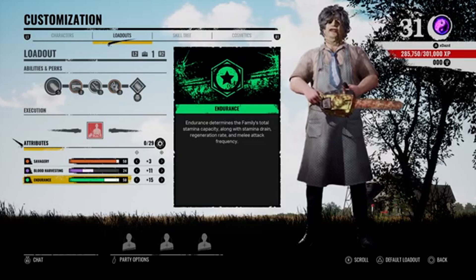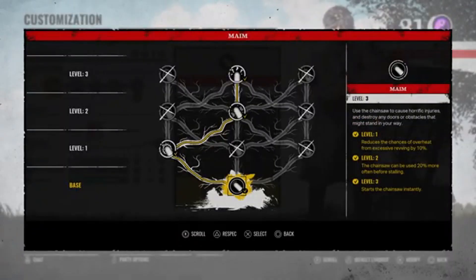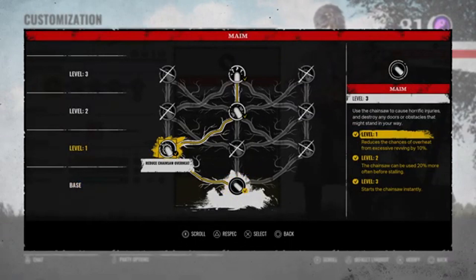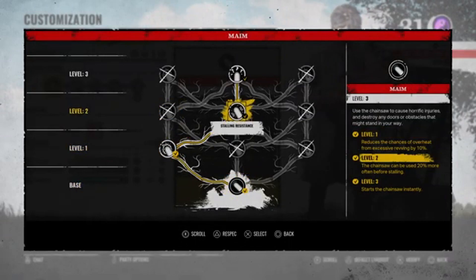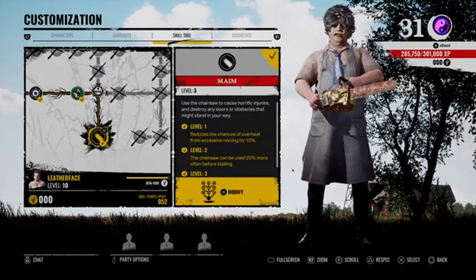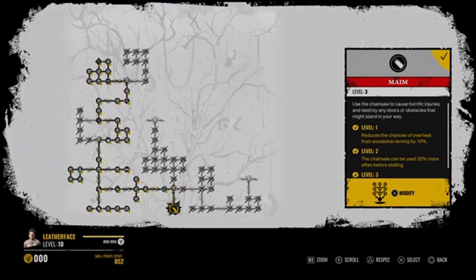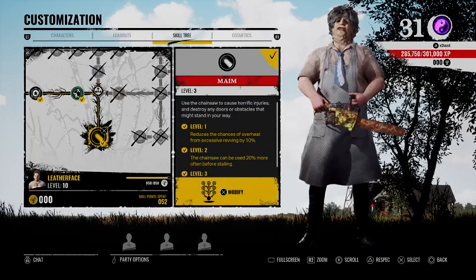With our builders, you're going to always want to make sure you have the max stamina capacity possible. For our main thing, we're going to have level 1 reduced chainsaw overheat and then level 2 stalling resistance with insta activation. Here's the skill tree if you guys want to take a look, but with that being said homies, we're going to hop straight into the video.